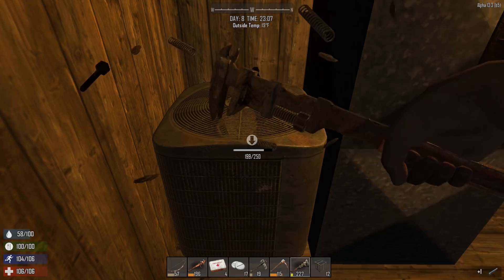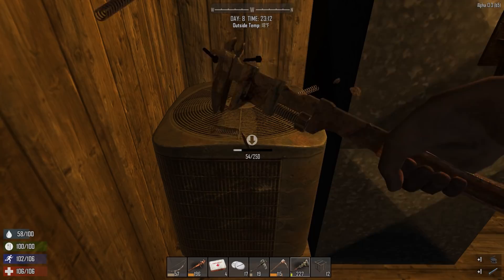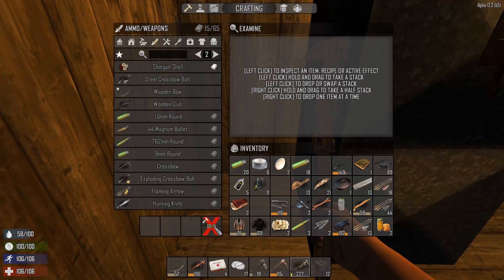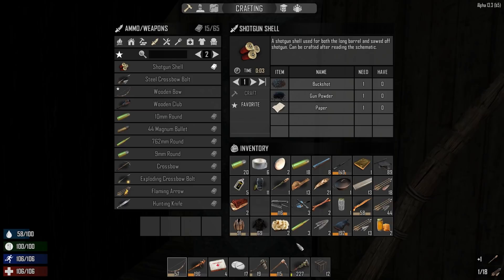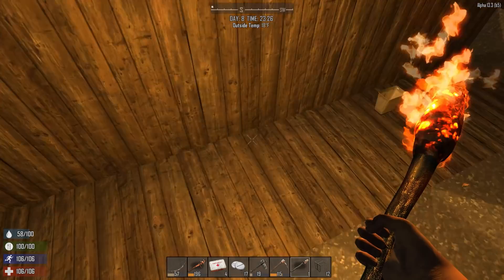We're gonna take this bad boy apart and see if we get anything good - I think you just get pipes and iron from this thing. It's really not that worth it; you don't get enough. A few pipes, but I can make pipes, so I don't know if all this time is really worth it. You get 16 for eight pipes - I don't think that's really worth it. I probably won't hit those things anymore; that's more for early game if you need a short iron pipe to make your first forge.